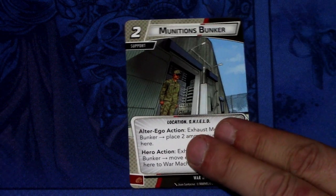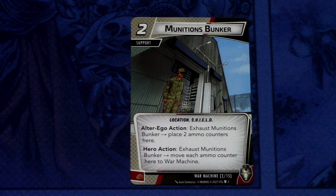Next, we have Munitions Bunker. It is a 2 cost support, Location Shield. Alter Ego action: exhaust Munitions Bunker to place 2 ammo counters here. Hero action: exhaust Munitions Bunker to move each ammo counter here onto War Machine. So when you're in Alter Ego, you lose your ammo counters, but you can build them up at the Alter Ego side and when you flip to Hero Mode, exhaust Munitions Bunker to get those ammo counters onto War Machine. It can also be committed as a physical resource.